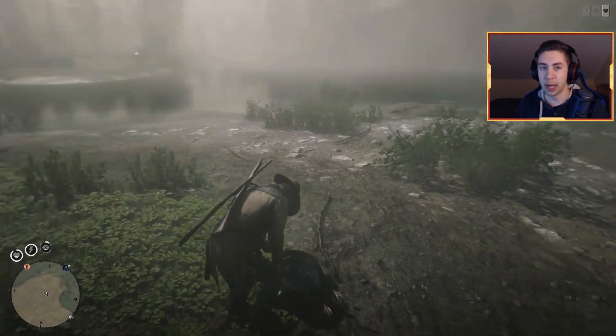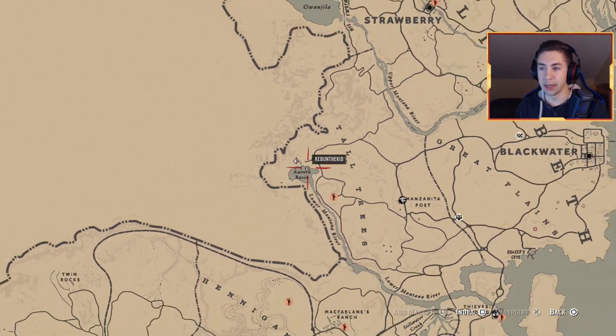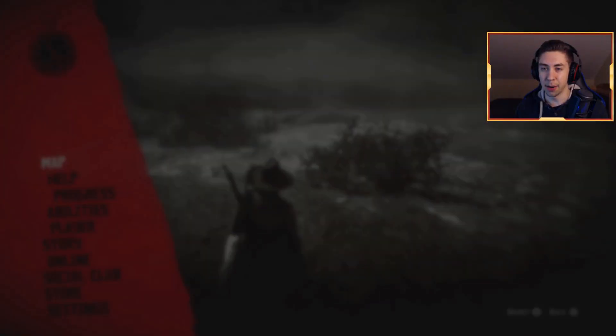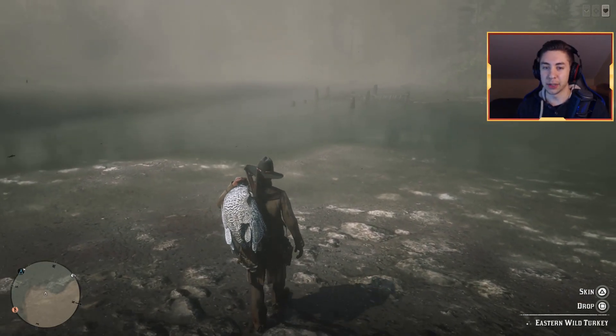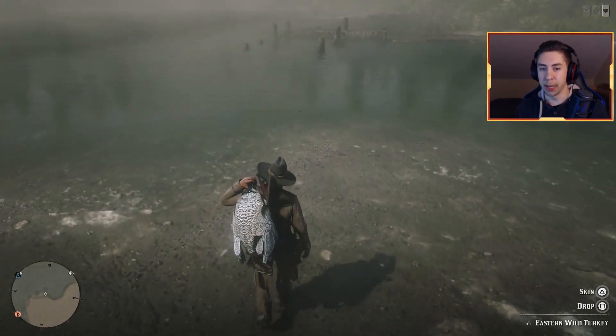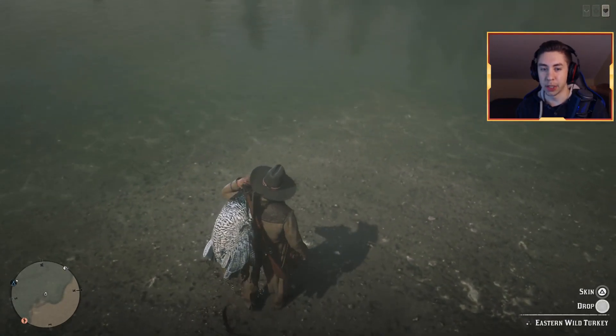You guys want to come down to this location right here - Roda Basin near Blackwater. Basically what we're gonna be doing is starting up here and working our way all the way down. By the time we end up down here, we'll be done with the method and have a whole bunch of stuff to sell and make a whole bunch of money. The first thing you want to do is get yourself a carcass, come to Roda Basin, and place your carcass right here.